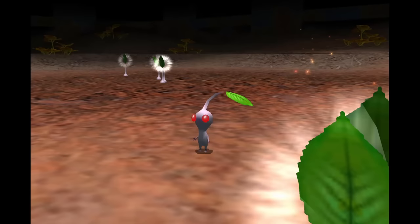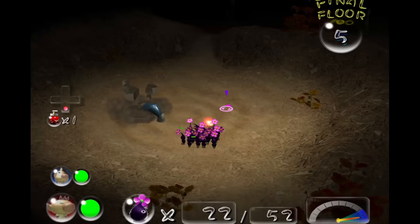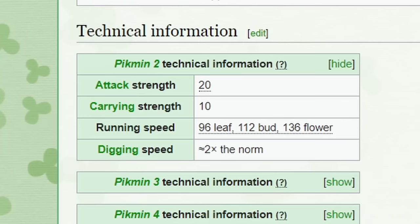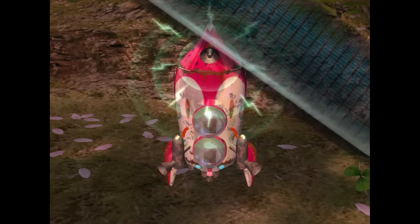We leave with our prize and head to the next cave, the White Flower Garden, where we find White Pikmin of course, and quickly make our way to the boss - a Burrowing Snagret. While this guy caused us issues in the first game, with the power of Purple Pikmin we completely obliterate him. This is because enemies in Pikmin 2 generally have less health than in Pikmin 1, and because purples do two times the damage of a regular Pikmin. Yeah, purples are busted.